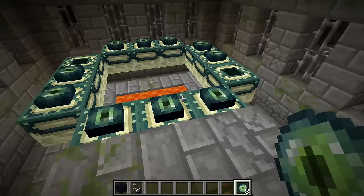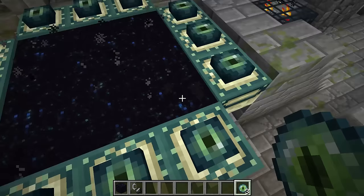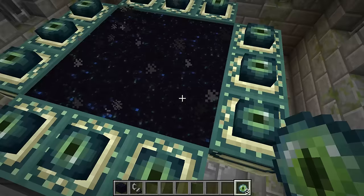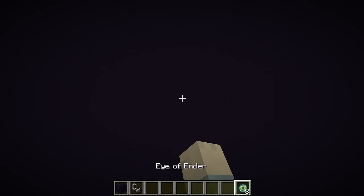Once you're here, you'll activate it by putting Eyes of Ender into the empty slots around the edges of the portal. And now you can see — isn't that cool? It looks like there are little minnows or something in there. You'll jump in — watch out — and then you will be in the End.